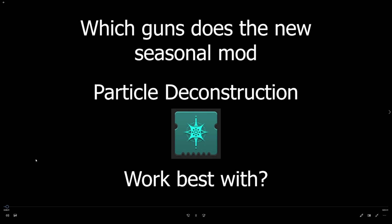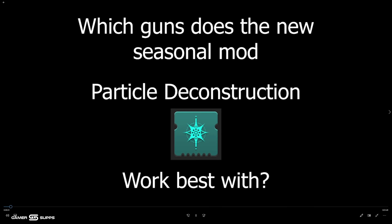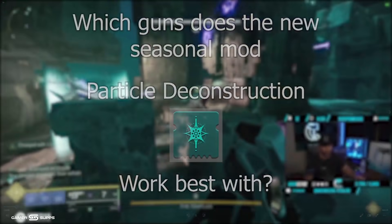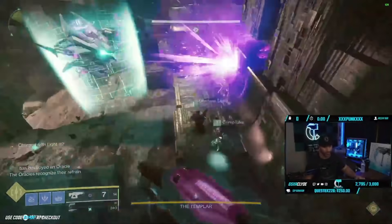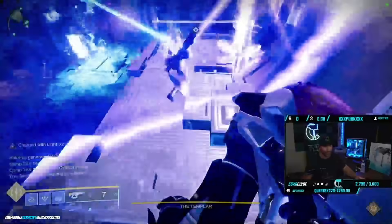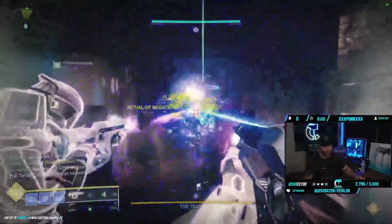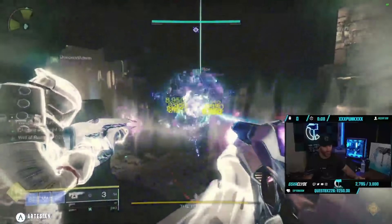What's going on gamers, wanted to show you about this new mod — the artifact Particle Deconstruction. What the mod does is that when you shoot a combatant with your linear fusion rifle or fusion rifle, it weakens them to that gun and it stacks up to five times, meaning it stacks up to five bullets.